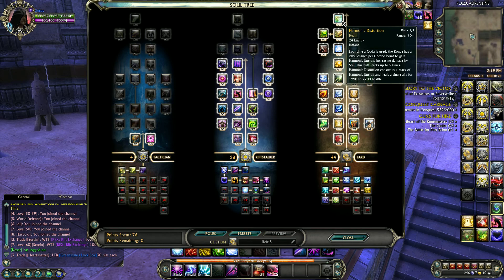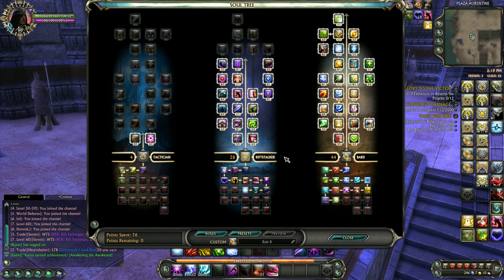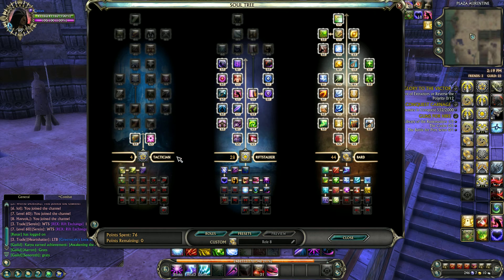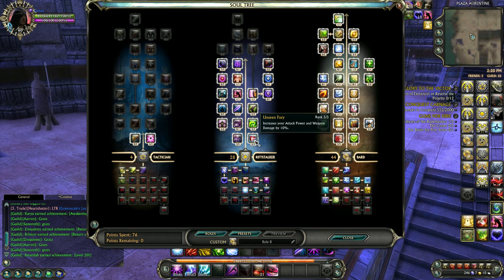Anytime you have a stack you can use it to heal yourself or one of your teammates, which is pretty good. On top of that I went 4 points into Tactician to get Curative Engine, and I chose to put points into Ionization for some increased damage. Since I went so far into Rift Stalker I felt like any boost to damage would be beneficial, since I want this to be a 1v1 dueling spec.